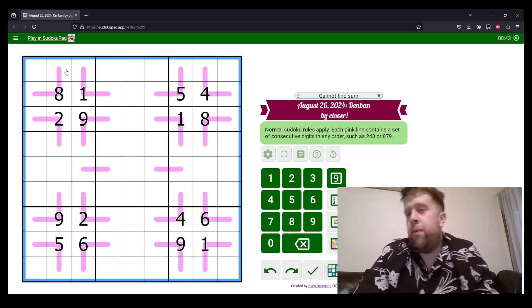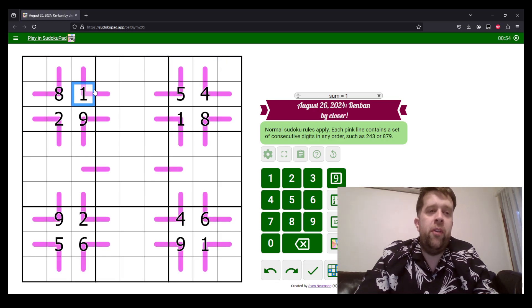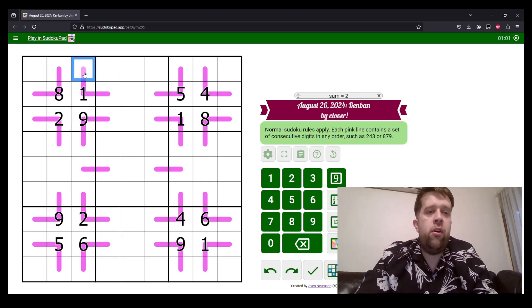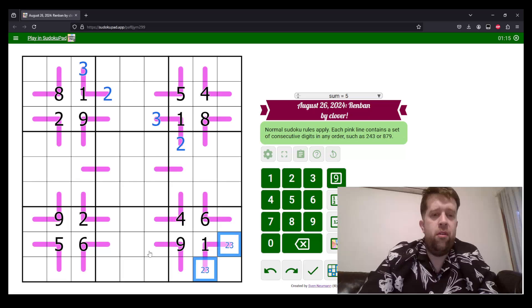With this puzzle, if you've never seen a Renban Sudoku before, some of these lines — you already know what must go on them. Because this is a three-cell line with a one on it, it must also have a two and a three. Because a two can't go in this cell, this must be three and then two. Over here we have a one — two can't go in that cell, so this is two and three. We know it must have a two and a three.